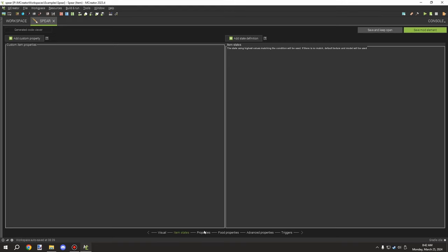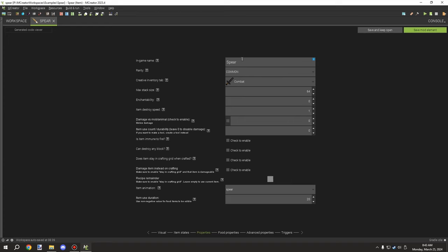You set the texture, and you can add item states — these are texture differences based on conditions. You want to give it a GUI name, put it under a creative tab, and set up whatever properties you want for stack size. The major thing you need is an item use duration, set to something like 20 ticks, which is one second. You'll also want to set your item animation for when the item is used — I went with the spear animation.